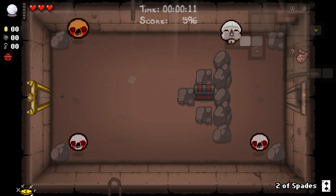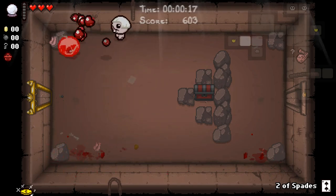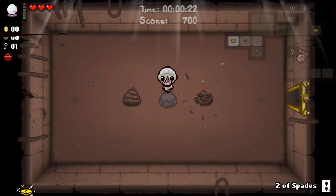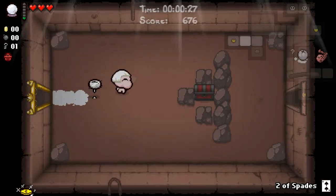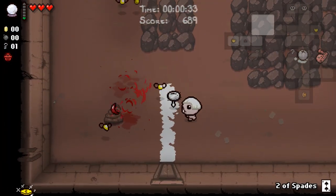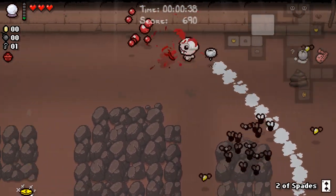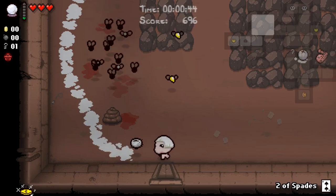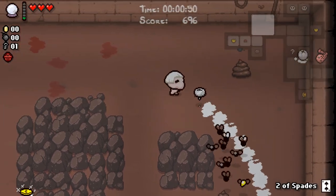Our rate of fire is bad. Monstro's Lung makes it so that that's not the end of the world, because one full charge will kill most enemies, probably even this champion. Juicy Sack is fine as well, but we do need to be a little cautious on rooms that are chock full of enemies. We want to hit as many as possible, but also keep ourselves out of harm's way. Hopefully our other item room has piercing shots in it - if so, I think we're in a great position moving forward.